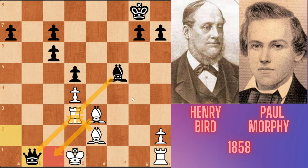Black has a queen against White's rook and bishop, and a passed pawn. So after queen b1 check, Bird resigned. 21-year-old Morphy defeated 29-year-old Henry Bird, the English master. If you liked this game, like and share this video and subscribe to my channel. See you in later videos. Goodbye!